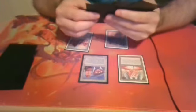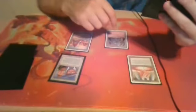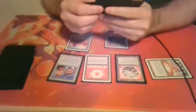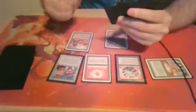Untap, draw. Play a mountain and a Mana Vault and pass. Attack with the Elf. I go to 18. Giant Growth — I go to 15. Another Giant Growth — I go to 12. Untap, draw. Tap the Mana Vault, Sol Ring, Fellwar Stone and pass. Well look at that — Pixies! Charge for one. I go to 11. Pass.